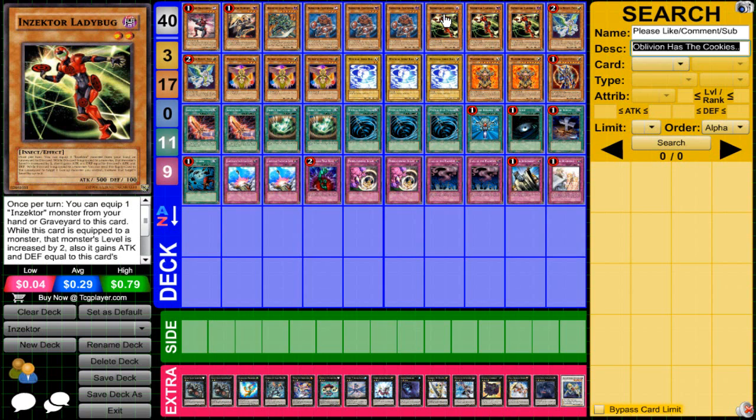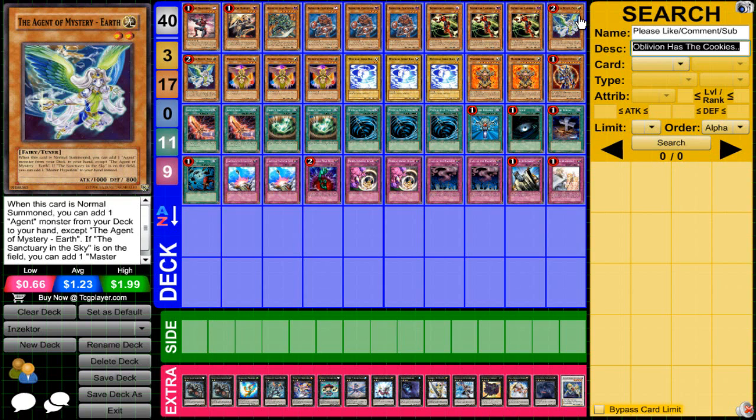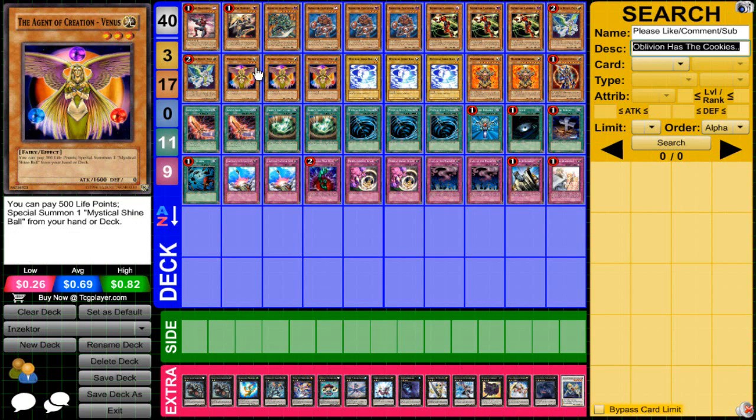Ladybug is a great card for level manipulation. It's also a great card to get your engine started via Dragonfly, Hornet, or Centipede. Great level manipulation — you could hit rank fours, rank fives, and even sixes. For the agent part of the deck, I'm running two Earths. She's basically the tuner of the deck — level two tuner, searches an Ancient monster. The main agent you search out is Agent of Creation Venus. I usually always open up with Venus in my hand.